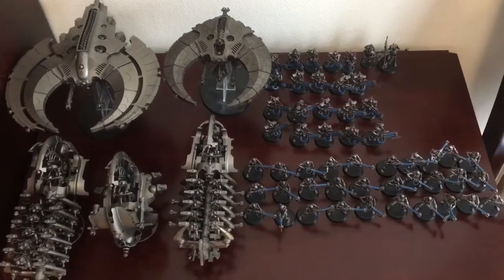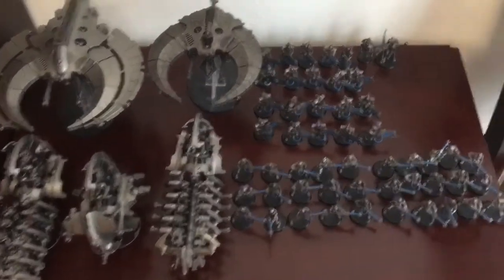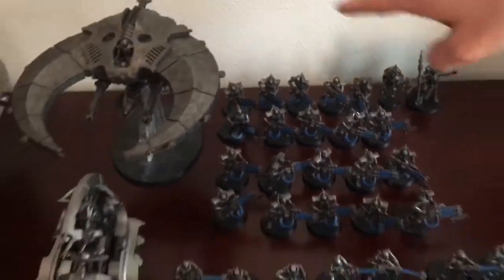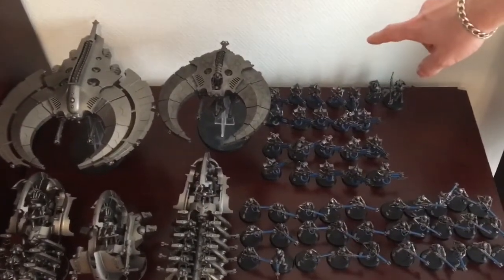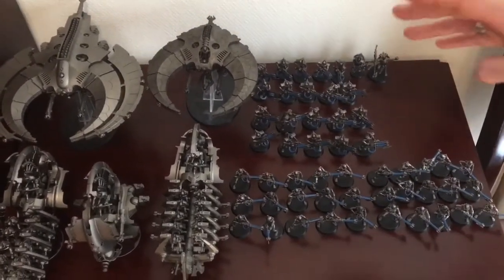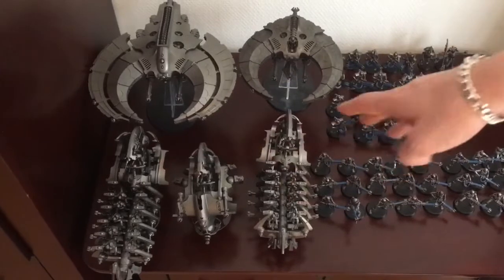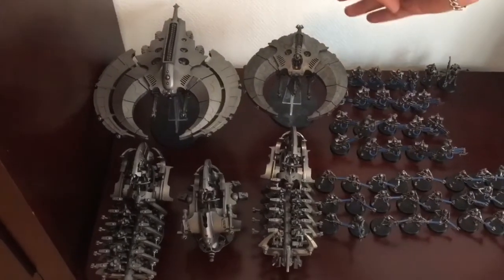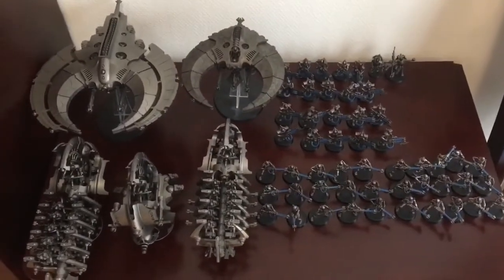This is my 2,000 point Necron list. In the battalion detachment as HQ I have one Cryptek, and an Overlord. I have one squad of Immortals with Gauss Blasters and one with Tesla Rifles, each 10-man strong. I have two units of 15 Necron Warriors each, two Ghost Arcs which will be completely empty, one Tesseract Arc, a Night Shroud Bomber, and a Doomsday Ark. That's my two thousand points.